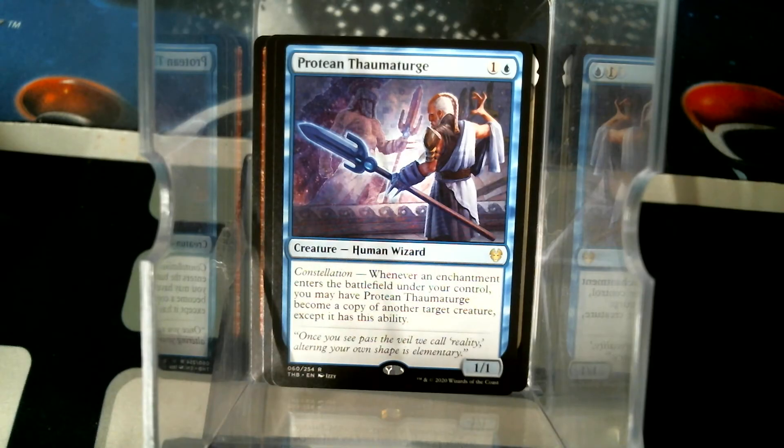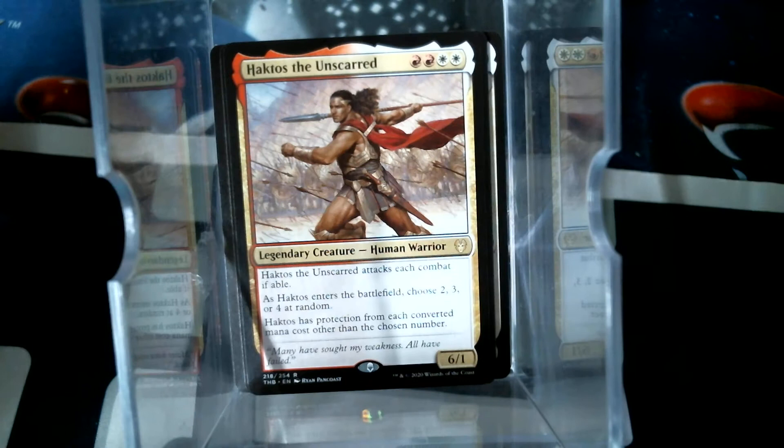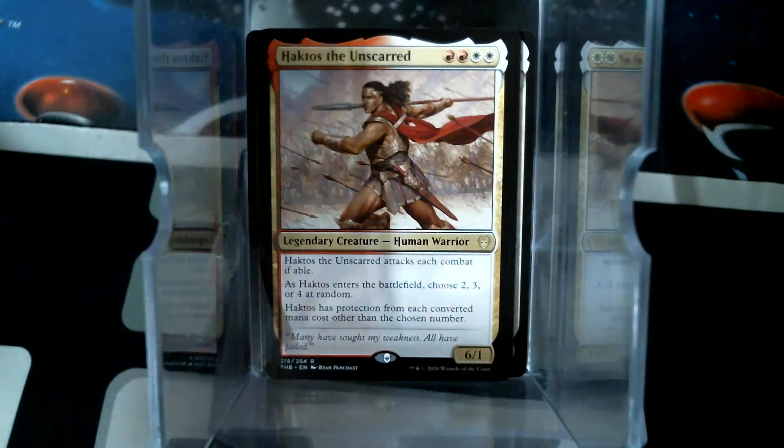An enchantment triggers the battlefield, you may... so it triggers on an enchantment but it becomes a copy of another creature. So it triggers on Nyxborn Ancient and becomes another copy of Nyxborn Ancient - that's what I'm hearing. Alright, there's Hactos. That way you get nine times the mana.